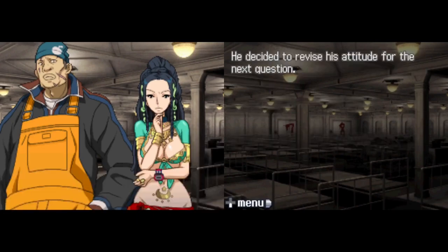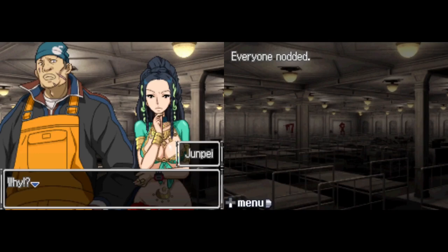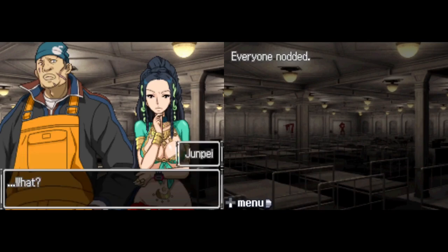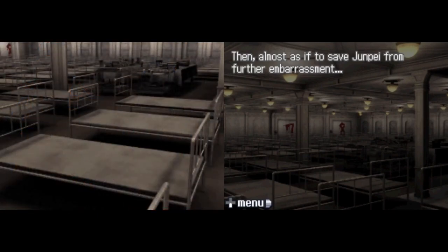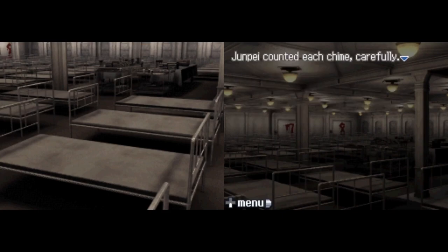Junpei was embarrassed to discover he was the only one who hadn't known about Seven's amnesia. Seven explained he'd told the others before they ran into Junpei on the stairs — he couldn't remember a thing from before he woke up. Almost as if to save Junpei from further embarrassment, a bell began to ring from far away. It sounded like the clock at the main stairway, and Junpei counted each chime carefully.